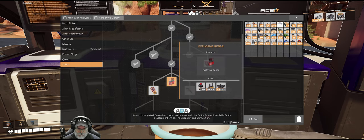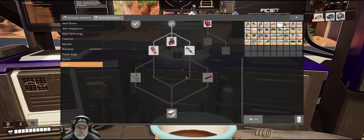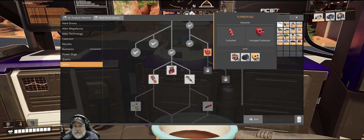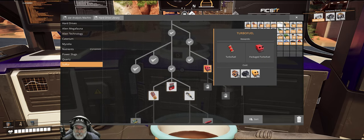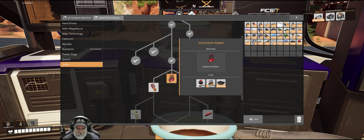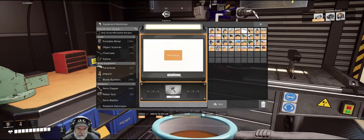Research completed - smokeless powder recipe unlocked. New sulfur research available for the development of high-end weaponry and ammunition. It's my intention to set up a turbo fuel power plant when the time comes, so we're going to want that too - and it's going to need a hard drive directly. But right now I'm mostly interested in explosive rebar. We could maybe go after the rifle, but I like explosive rebar better. So we're going to need to make 200 smokeless powder.